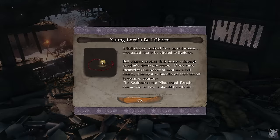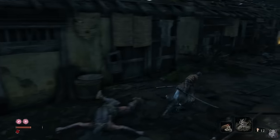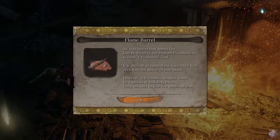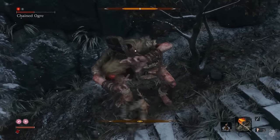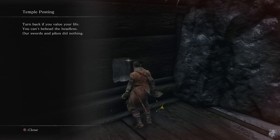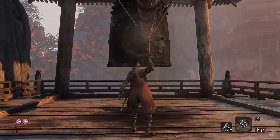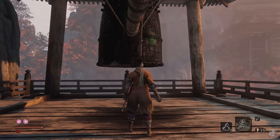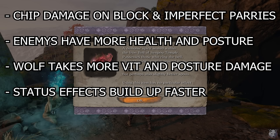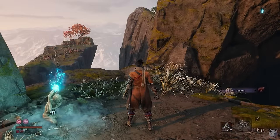I lie to this old lady so she gives me the young lord's bell charm, then use it to travel to the past — wrong franchise, by the way. Hirata Estate is a side area I'll need to do eventually, but for now I only came to get the flame barrel. Back in the present, I meet a fine man who looks a little cold, so being the kind-hearted shinobi that I am, I set him on fire. By ringing the bell demon, I become haunted — which I have personal experience with after eating Taco Bell at 3am. The bell demon stacks with the charmless debuff. I figured if I'm going to be in one-shot range for everything, I might as well double down.